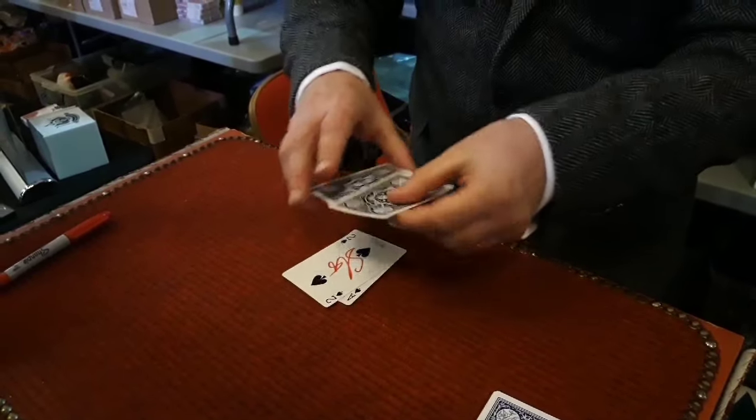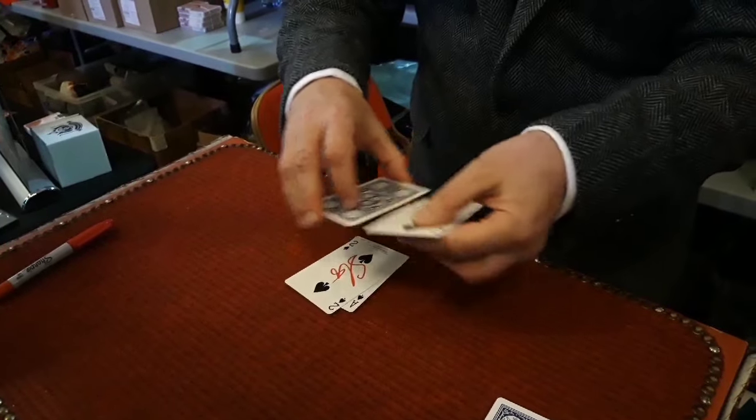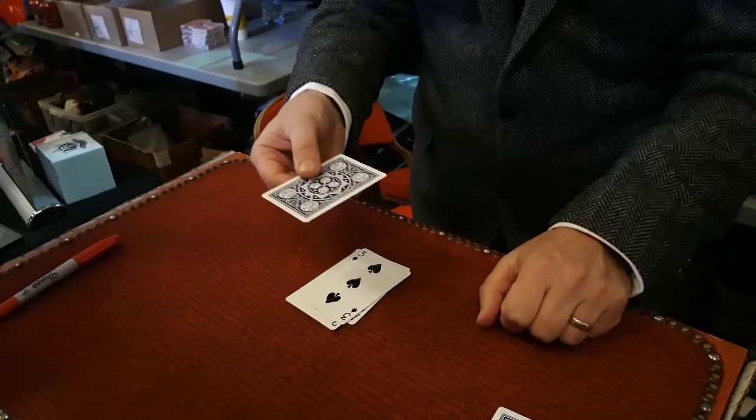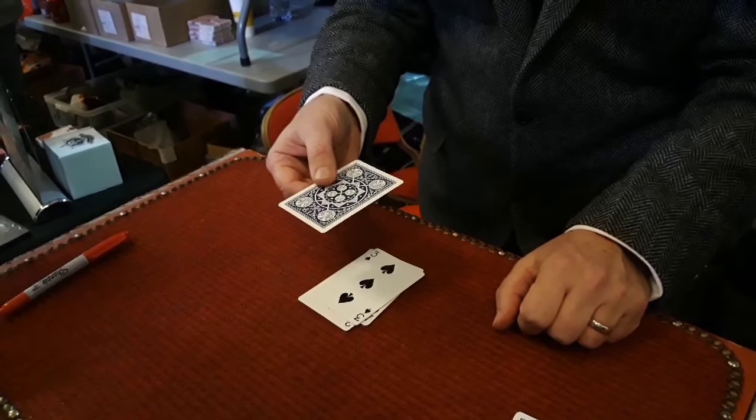Now that leaves the three and the four. The three can do something and that is turn face up like a somersault. Which leaves just one playing card, the four, and that can actually only do one thing and that is turn into your card.